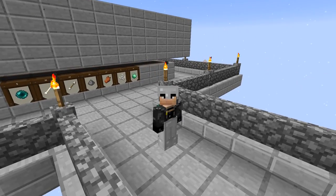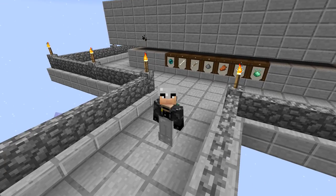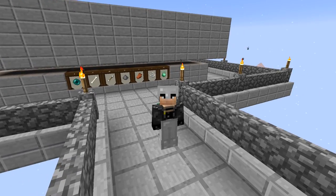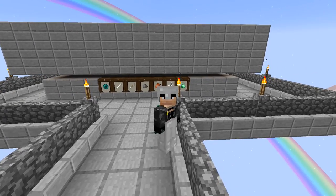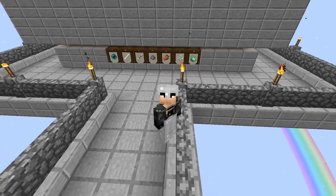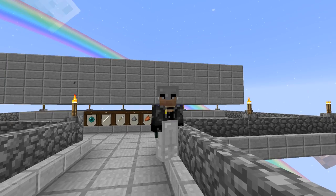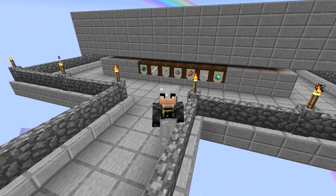Welcome back to another episode of Project Ozone! We're here back at the mob farm. I was doing some work over here, putting in some extra blocks along the rails so if we accidentally cue something out of our inventory, it doesn't fall off the edge into the void. I added some extra blocks around the edge — the border blocks right below these cobblestone fences.